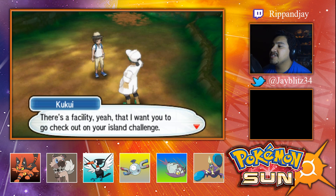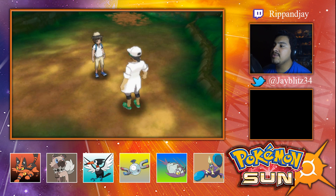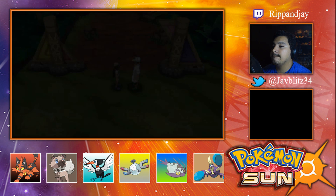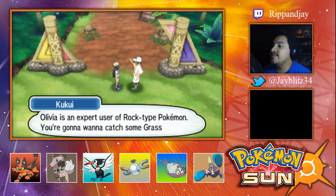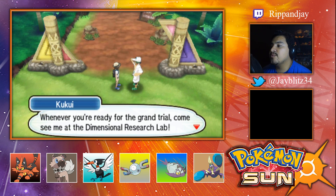There'll be all kinds of discoveries and new experiences to make your adventure brighter. There's a facility I want you to go check out in your island challenge — the Dimensional Research Lab. Let's go over there right now. Oh, he's taking me right there! Hey Jason, guess I should congratulate you on clearing all three of Akala Island trials! It's time for you to take on Kahuna Olivia's grand trial. Olivia is an expert user of Rock type Pokemon, so you'll want to catch some Grass type Pokemon in Lush Jungle.